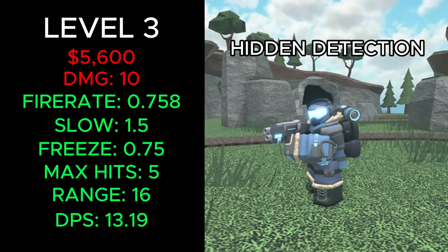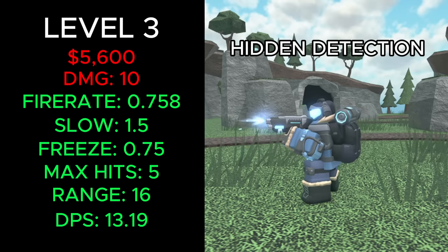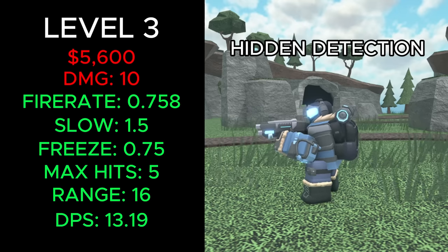It now costs a total of 5,600 cash, deals 10 damage, has a fire rate of 0.758, slows enemies for 1.5 seconds, freezes for 0.75 seconds, can hit 5 enemies, has 16 range and 13.19 DPS.